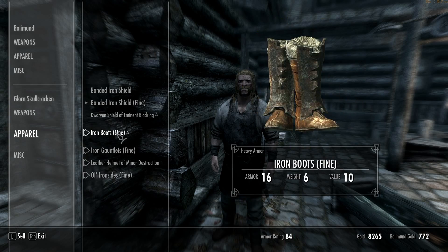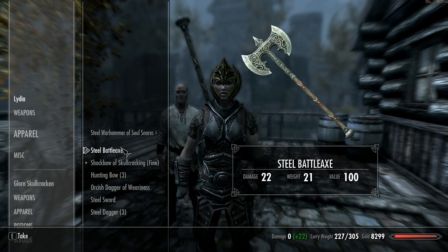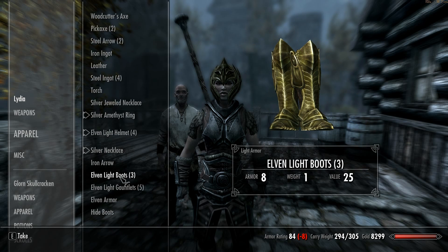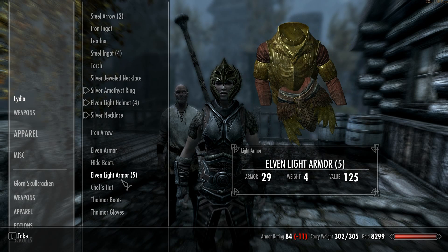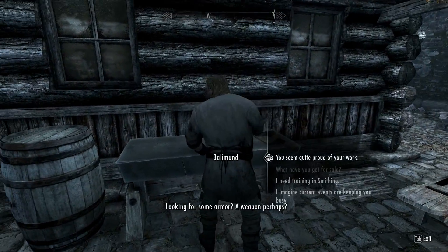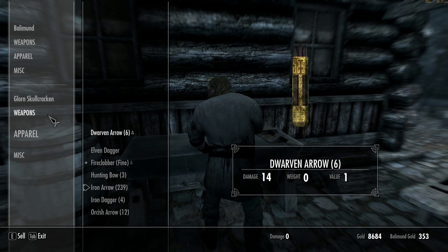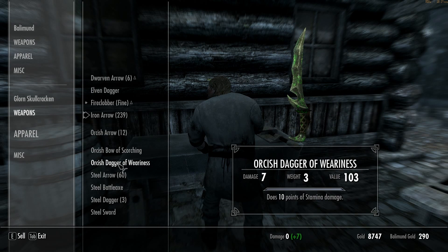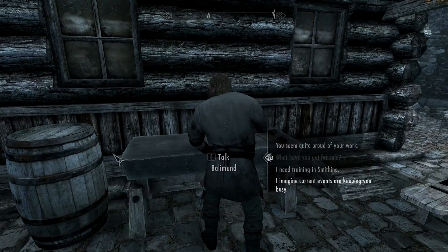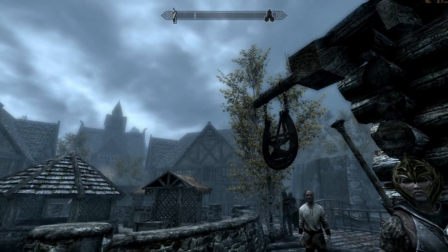Near the end of the looting and selling, you can see I'm really racking up some major dough. I just wanted to show you this whole process once in a while so you can see exactly what I pick up and how I sell things to different vendors. Sometimes vendors will run out of money, so you find another vendor. Start with the blacksmith or arms dealer and sell just weapons to him, then go to the general trader afterward.